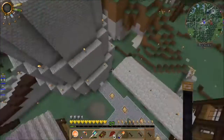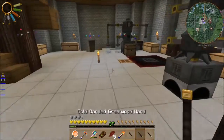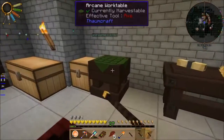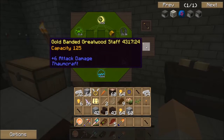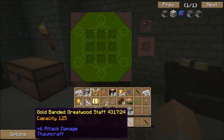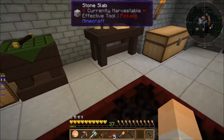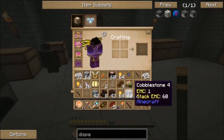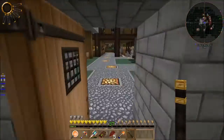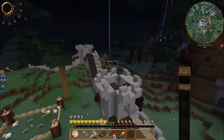Never mind that. Right. There we go — Gold-Banded Greatwood Staff! Oh no, I can't recharge it yet, have I? Oh wait, yeah. This is going to take a lot, isn't it? Takes up to 125 of each. So begins the epic adventure.